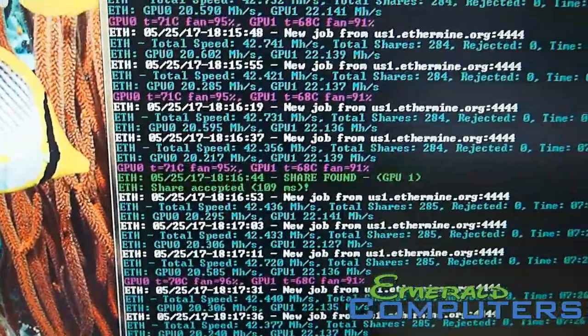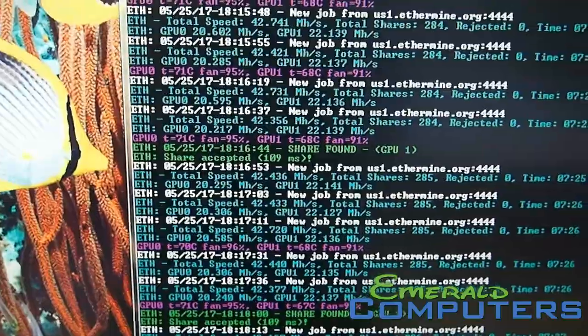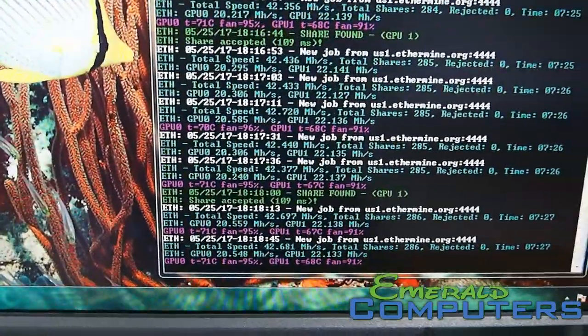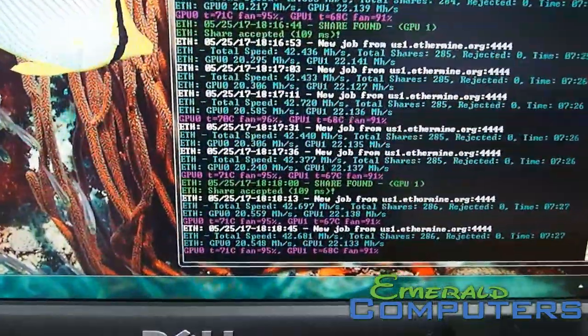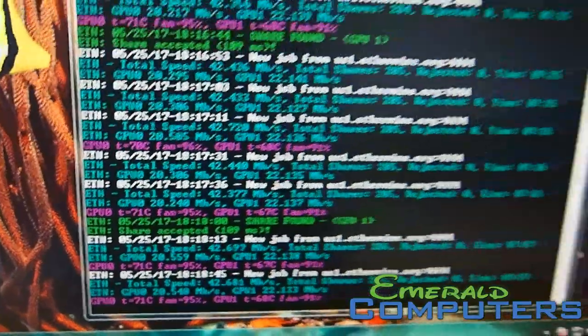This computer right here is doing about 43 mega hash. Each card is doing about — well, one card is doing about 20.5, the other one is doing 22. So we're probably going to tweak this a little bit more, get them both to 22. It's probably just needing to be cooled a little bit more. Unfortunately we're in Arizona and it's really hot — these are currently running at 71 degrees Celsius.